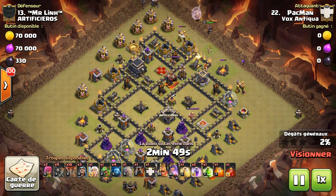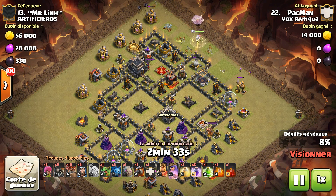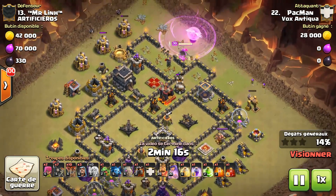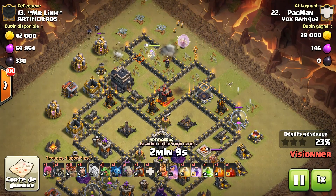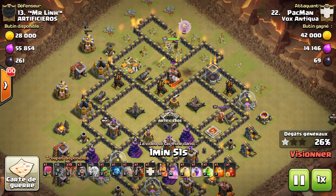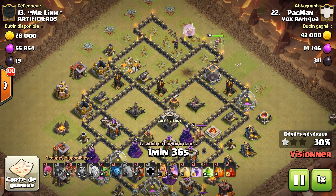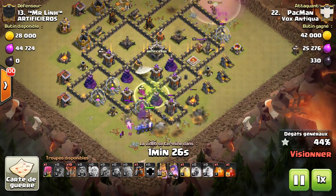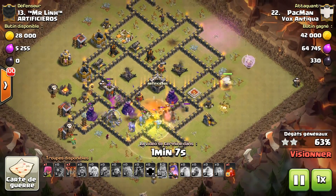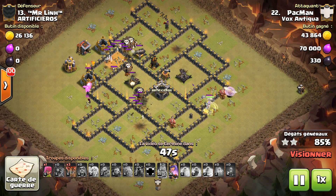On va finir avec ce dernier gameplay — encore une fois un design assez particulier, et vous allez voir comment ça va traverser le village. Très belle attaque celle-ci, le design de Pac-Man. Il commence un AQH côté reine adverse. Une anti-aérienne tombe, la reine adverse tombe, et il ouvre une brèche pour faire rentrer la reine à l'intérieur du village. Les sapeurs sont envoyés pour ouvrir des brèches mais éliminés par le canon et le mortier. La reine ressort et va chercher une deuxième anti-aérienne. On voit le roi et les boulistes monter. Pour la phase 2, il faut la choisir en fonction des bâtiments défensifs restants : plus ils sont nombreux dans un compartiment ou deux compartiments assez proches, mieux vaut envoyer le golem pour tanker avec les boulistes pour éliminer rapidement.